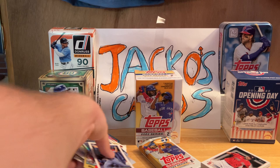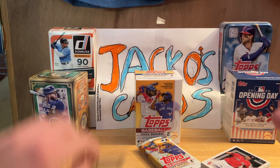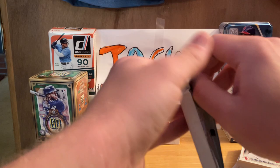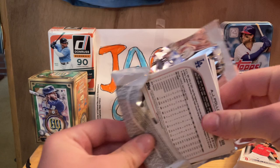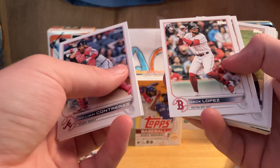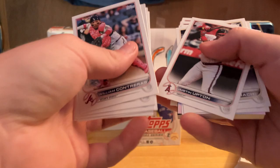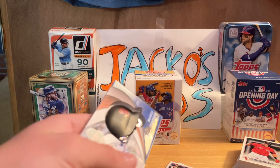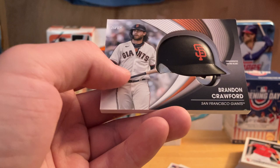Here's what everybody's been waiting for — hopefully you stayed till the end. Here's our stack of cases. Now the final pack with the relic card. Not sure who it's going to be — if it's Wander I'm going to flip, that'd be awesome. Wander? Bobby Witt? Oh man, that is a thick card. William Contreras, Gleyber Torres, Jack Lopez, Dalton Varsho, auto Lopez, Justin Upton, Daniel Vogelbach, Edwin Cabrera — that's cool. Luis Garcia. Oh boy... Brandon Crawford, San Francisco Giants — the helmet card.